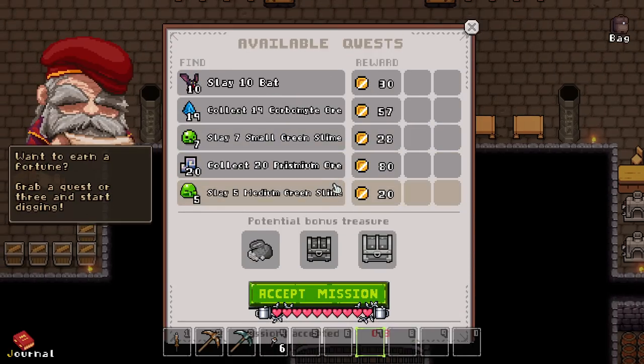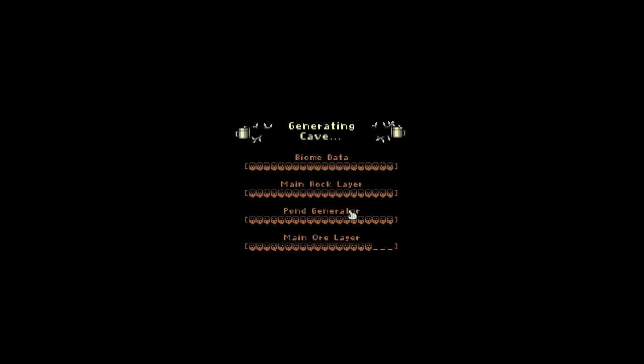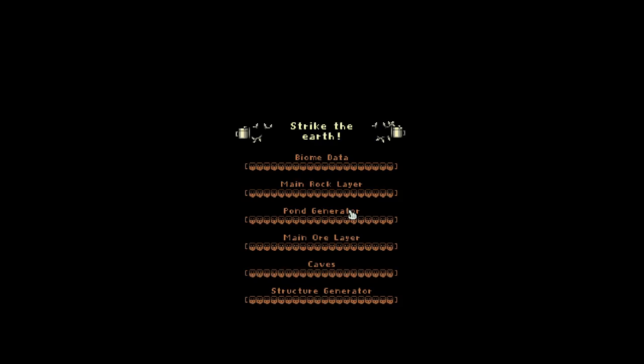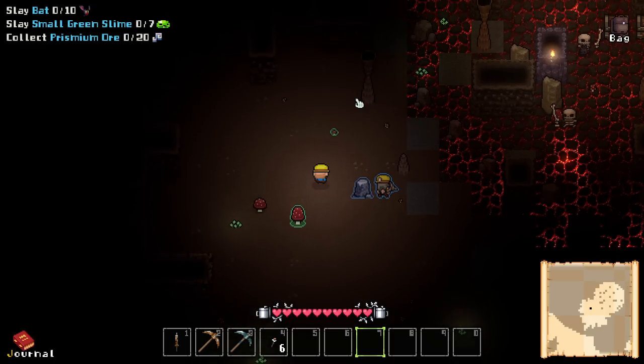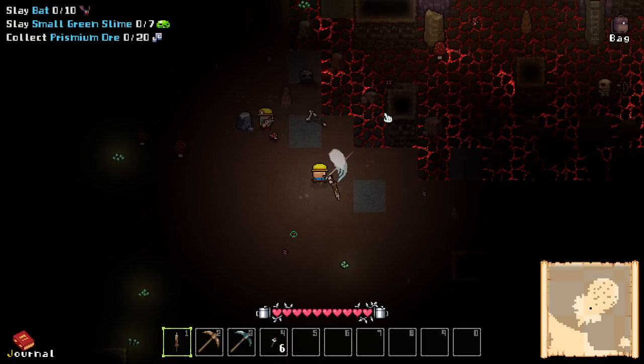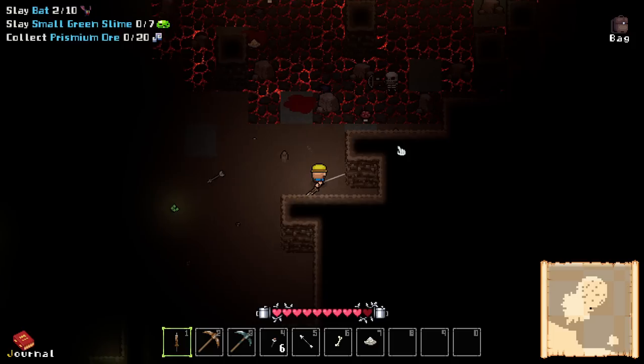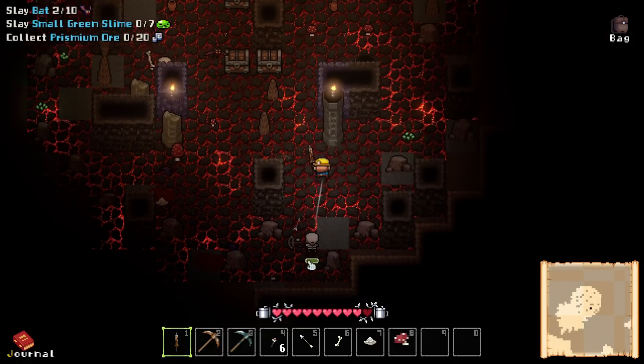I definitely saw bats and slimes. Did not see medium slimes — those are the ones I couldn't find. I also never saw corbomite or prismium. Well, in case I find it, I'll accept it. Let's go in. I'll tell you what, if I blow up again and lose everything randomly — like, I get roguelike, but that doesn't mean... We'll just have to see. The sword does swipe faster. My gut tells me that stepping on this would hurt me, but apparently it does not.